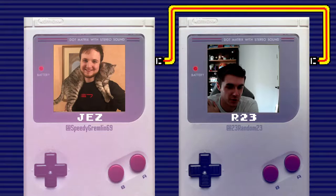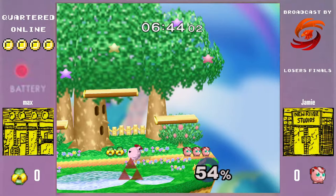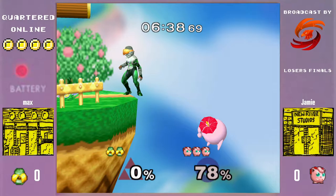That was kind of a risky F-tilt there by Max. Jamie again doing this Tomahawk-Sheik matchup that he was doing earlier, and that's why it was kind of meandering around the puff — CC on grounded moves can be pretty risky. He gets CC rested for that dash attack.